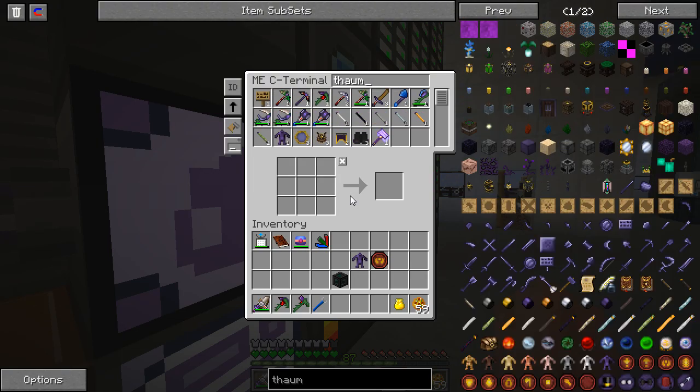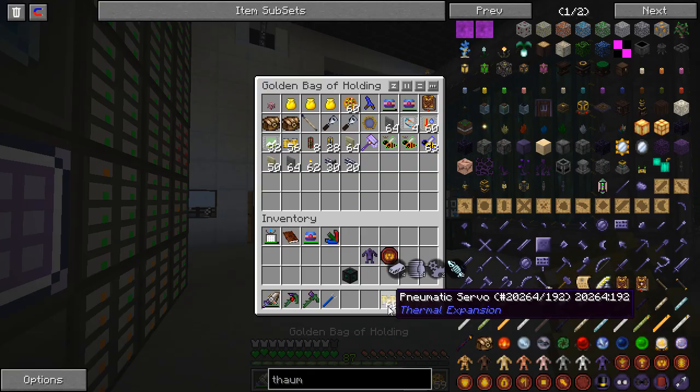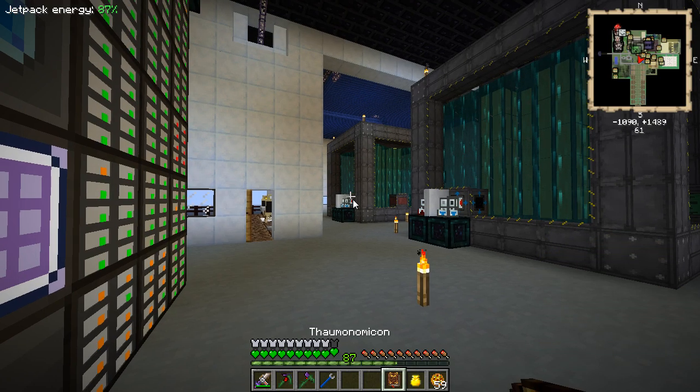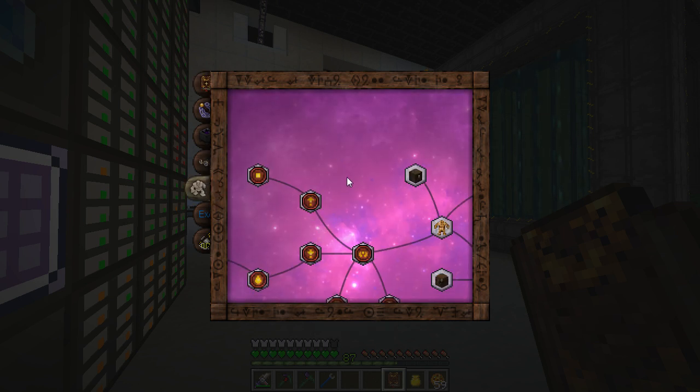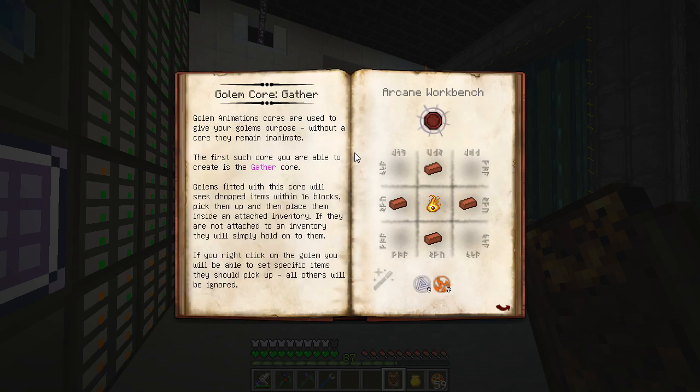Let's actually grab the Thalmonomicon. The Thalmonomicon is not in there. Thapsack? Thalmonomicon? No. Right, there are pneumatic servers in there for some reason. Golemancy. Golem core gather — without a core that remains an enemy of the first core you are able to create this gather. Golems fitted with this core will seek dropped items within 16 blocks, pick them up, and then place them inside an attached inventory.